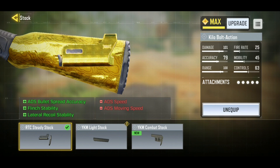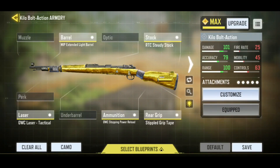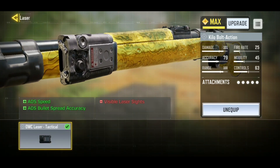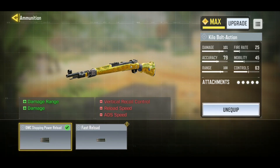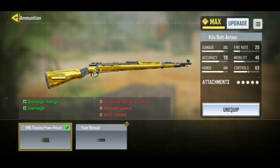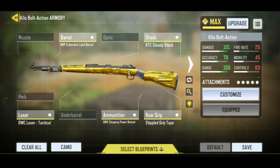For the laser, I'm using the OWC laser tactical because it increases the aim speed and also the accuracy, so it's pretty good. And for the main attachment, that is the OWC stopping power rounds — you have to equip it, it is a must, because it increases the damage over range and also the damage.